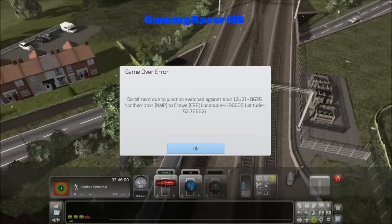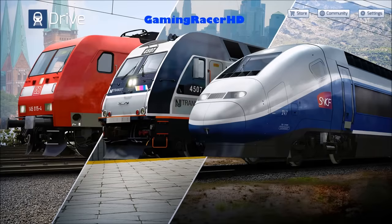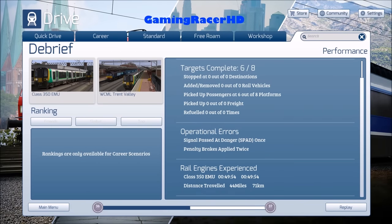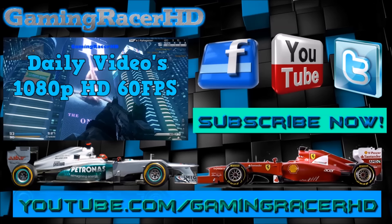We did most of the scenario anyway — unfortunately we didn't reach Stafford station. Apologies for that. 6 out of 8 targets completed. Passed a danger signal once, penalty brake applied twice. If you guys enjoyed the video, give it a like, share it with your friends, and I'll see you in my next video. Bye.